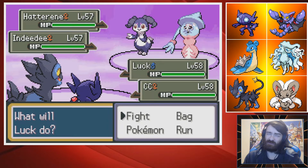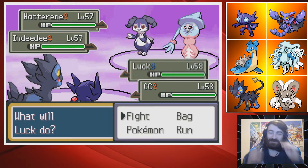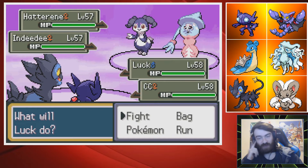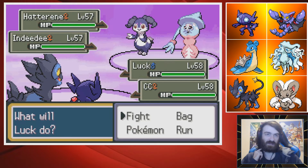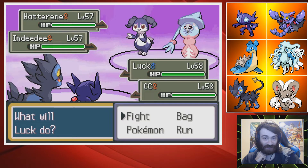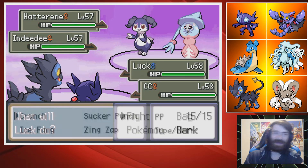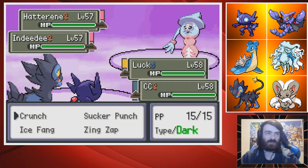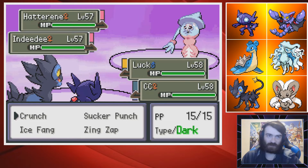I have to remind myself of Terrains. Grassy Terrain heals grounded Pokemon and boosts Grass-type moves. Misty Terrain stops Dragon-type moves being as powerful — I'm pretty sure it has another effect related to status. So Psychic Terrain, the one I remember the least unfortunately, stops Priority and boosts Psychic-type moves. Luxray should outspeed both of these, so I can safely Crunch just in case they set up. But the Sucker Punch — I can't use Sucker Punch now.